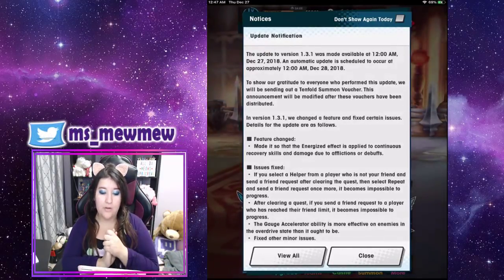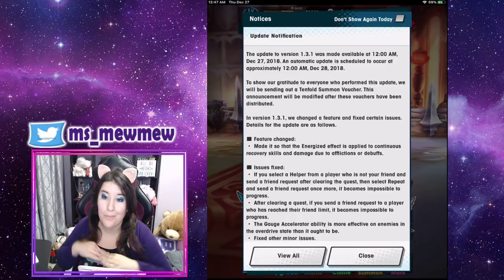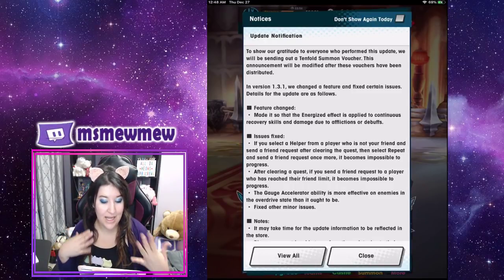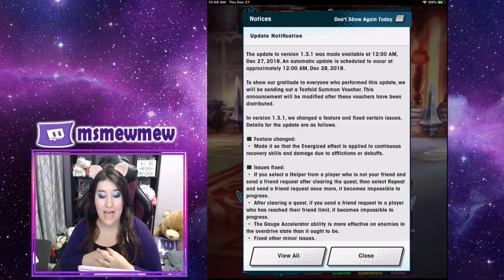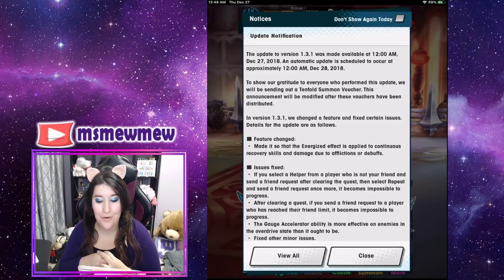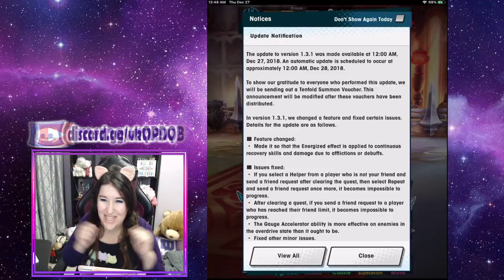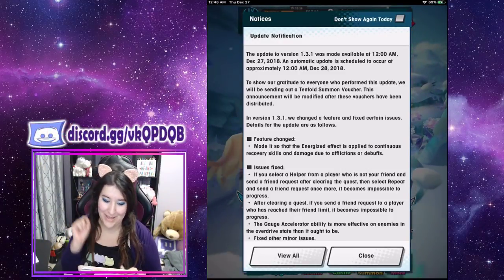So updated notification: we are now on version 1.3.1, and in this update they have given us a tenfold summon voucher. To show their gratitude to everyone who performed this update, they are sending a tenfold summon voucher — yes, everybody gets one. I'm very happy because a banner is coming and we're going to talk about that too.